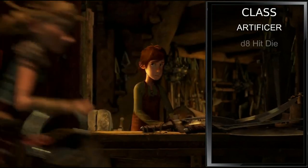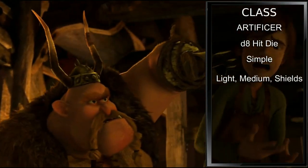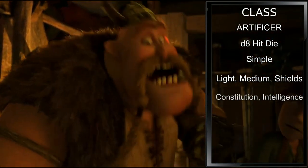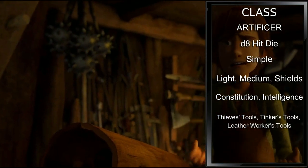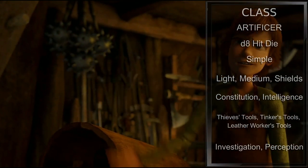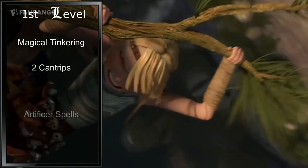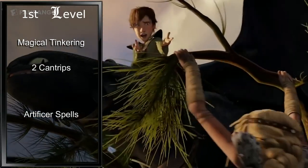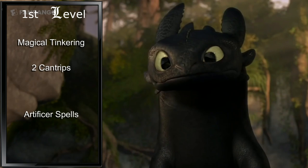For class, we'll be starting out in the Artificer. This gives us a D8 hit die, proficiency with simple weapons, light and medium armor, as well as shields. We're proficient with Constitution and Intelligence saves. We're proficient with Thieves' Tools, Tinker's Tools, and one type of Artisan's Tool — let's go with Leatherworker's Tools. For skills, we'll pick up Investigation and Perception. As our first level Artificer, we gain Magical Tinkering, two Cantrips, and can prepare a number of spells equal to our Intelligence modifier plus half our Artificer level.